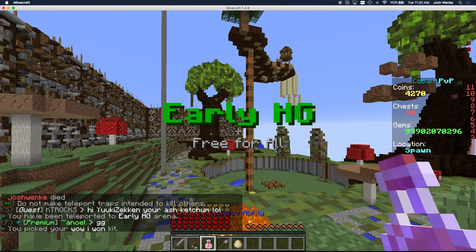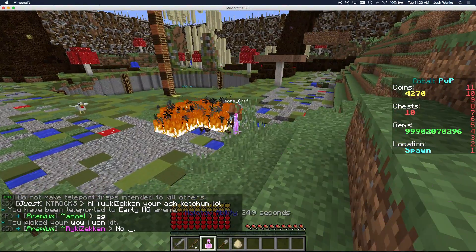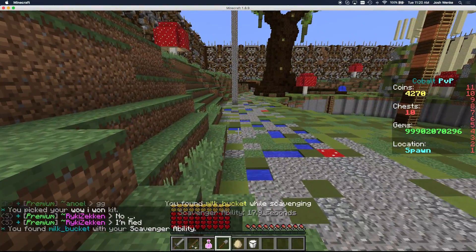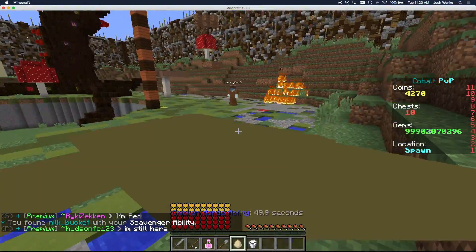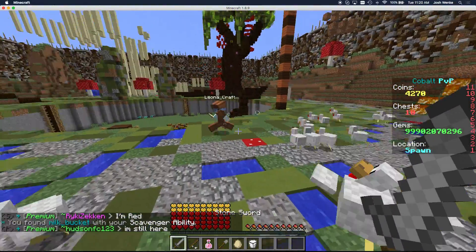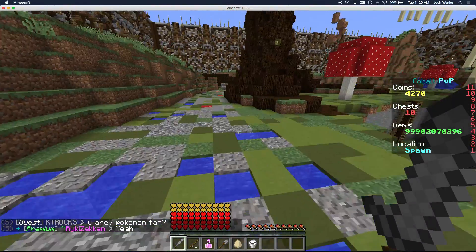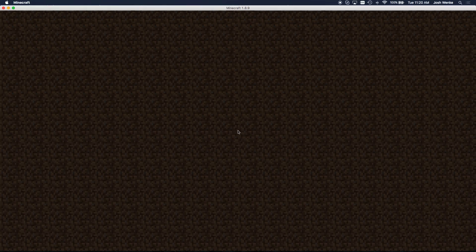Let's go back to the deathmatch and choose a different kit — I made this kit before, it's kind of fun. Let's light him on fire. There's a scavenger ability — you can right-click to get a milk bucket, which might help you with potion effects. It gives you a random ability. There's the chicken horde ability — let's spawn some chickens and they'll all explode on that person. So you can see there are a bunch of different abilities.